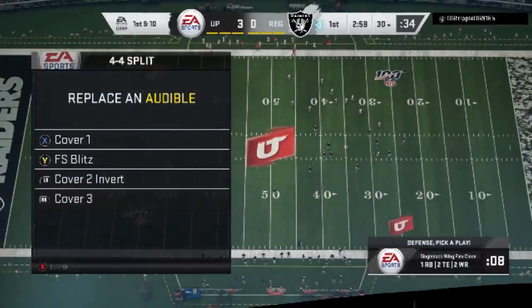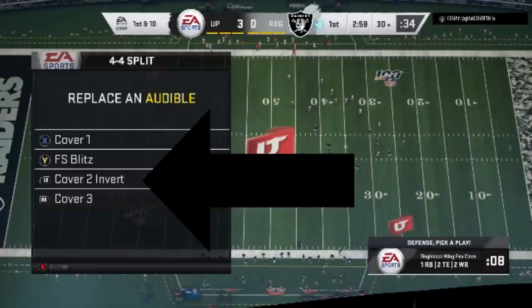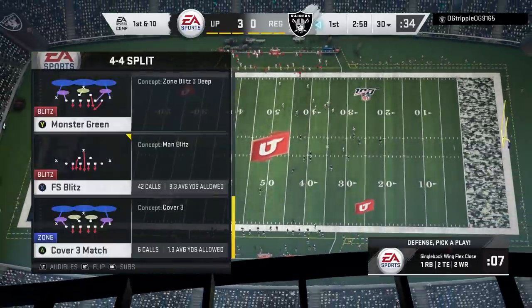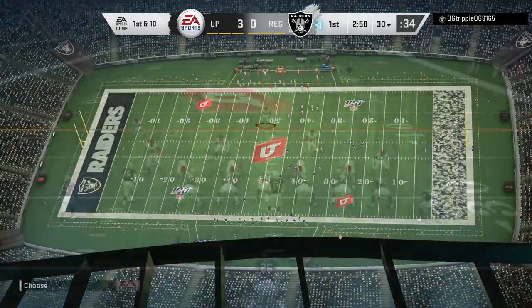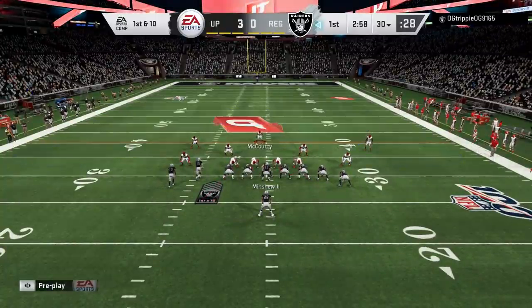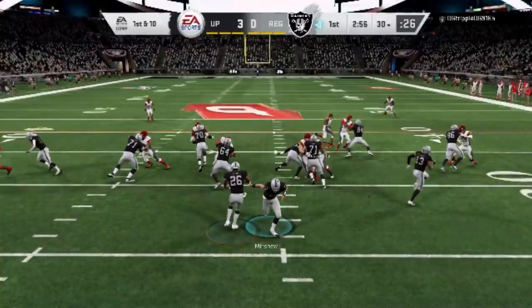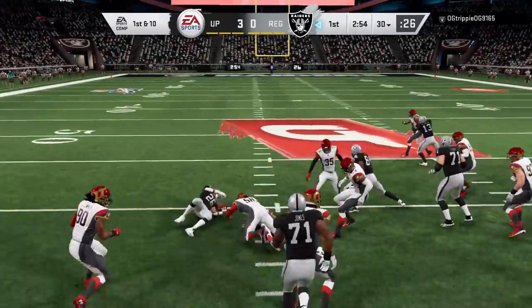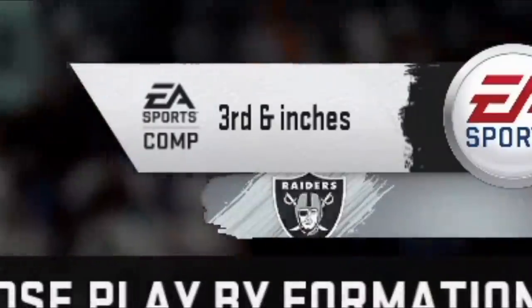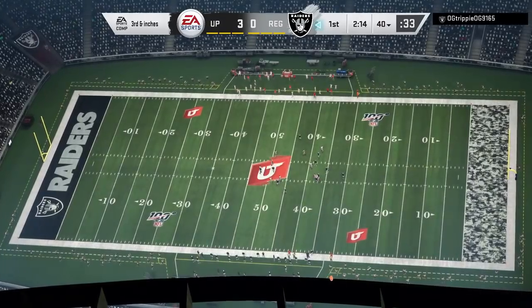You don't really have to set these in your audibles. You just have to remember: FS blitz is good for stopping inside runs, cover 2 is good for outside runs and is also a better pass defense, although you'll get better pressure with the FS blitz. When choosing which play to run — diagnose your opponent. If they're running inside, it's the FS blitz. If they're running outside or passing more, it's the cover 2. Here, I chose wrong — he's running an inside run and I picked the cover 2, so he gets one of his better runs against me. On third and inches, I figure he's going to run inside one more time, pick the FS blitz, and that's how we roll.